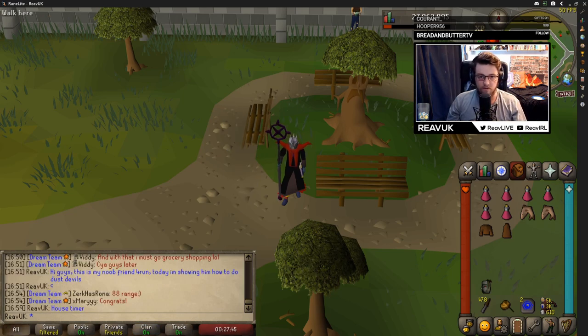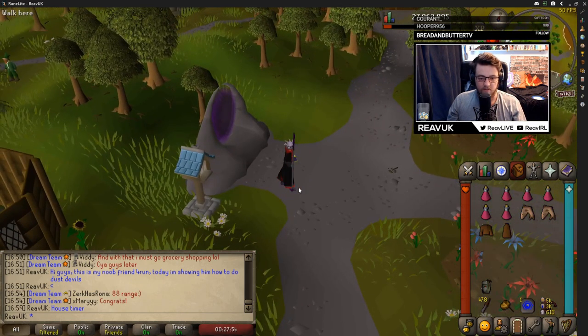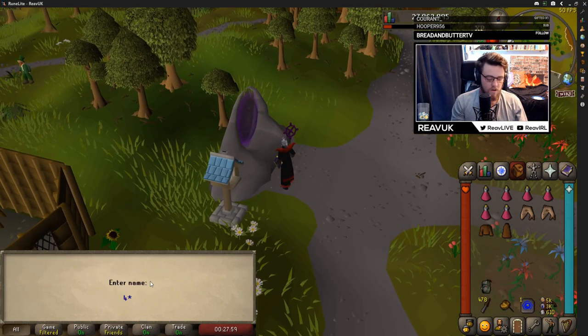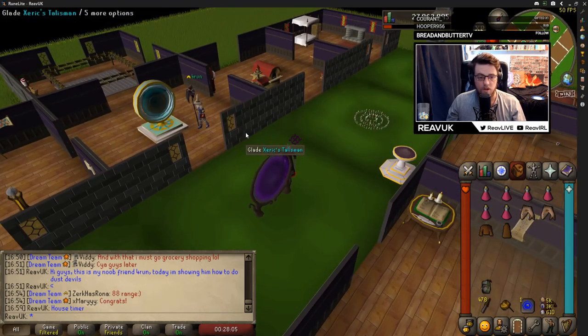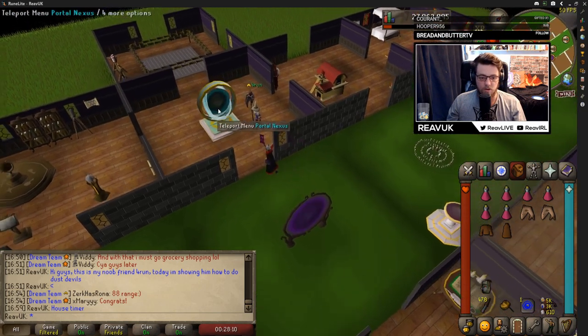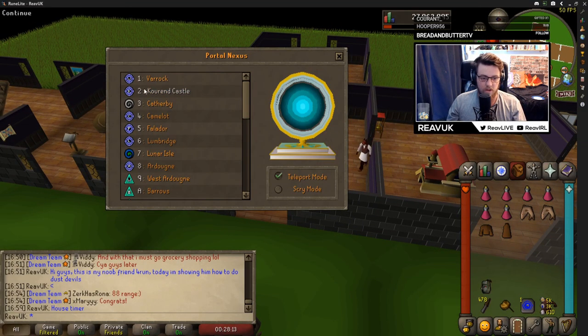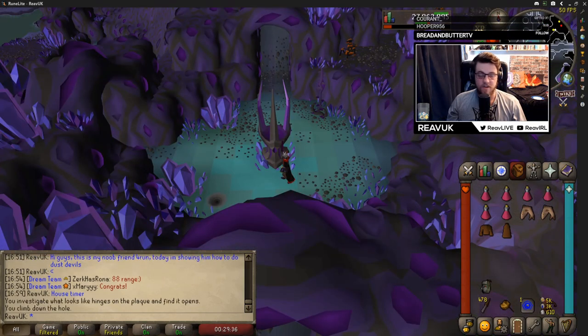Once your inventory and gear are set up and you're good to go, I take a teleport to house — you'll see how awful my house is right now. I leave the portal and, because somebody has graciously helped me with this video, I'll be using their house. They have a teleport straight to Kourend and straight outside the catacombs. You just go in, use the portal nexus teleport menu, and there should be an option for Kourend Castle — click it and it will take you directly outside the catacombs.